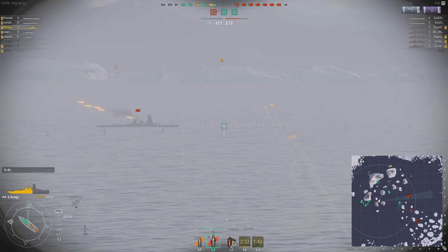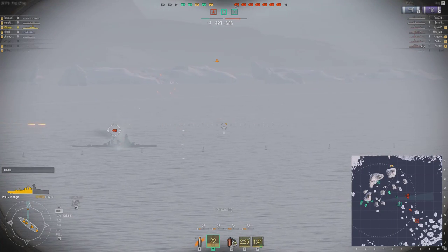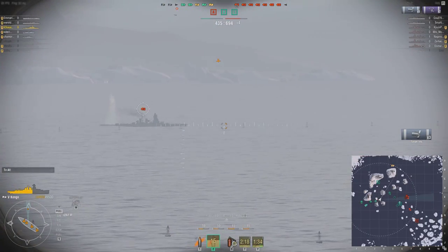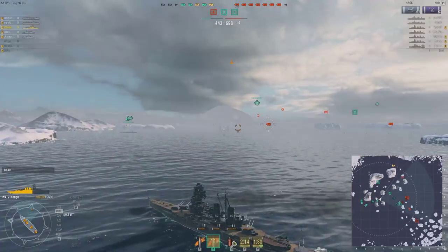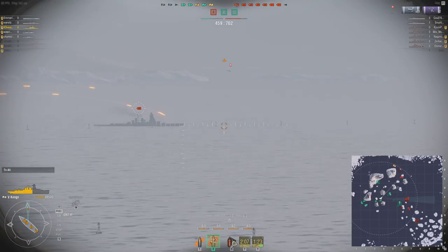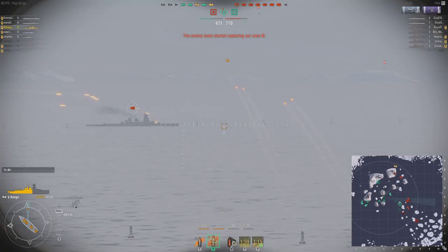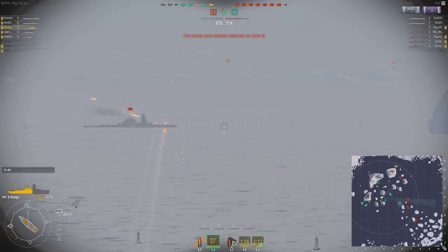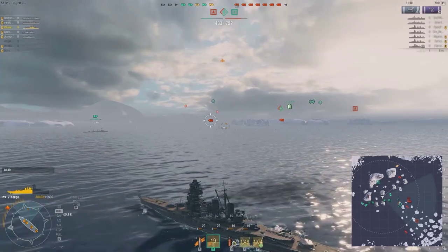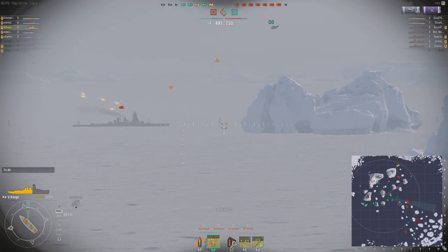Before I pop out of the island, I see the Kongo shells were flying toward the Omaha, which means its guns are not aimed at me — I have the element of surprise. I unleash my first salvo and get a few hits, but I really don't do that much damage. That's something you have to understand about battleships at long range — hitting a critical part of the ship is not the easiest thing to do and it is a little bit based on RNG. My second salvo falls a little bit too far behind the ship. Rather than consider that a wasted salvo, it taught me exactly how much I need to lead the ship for my third shot.